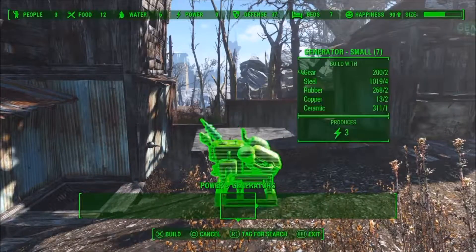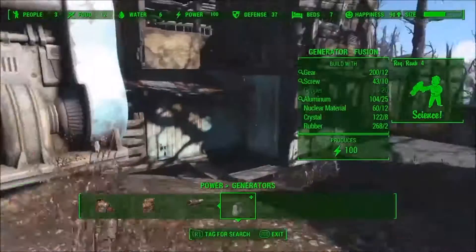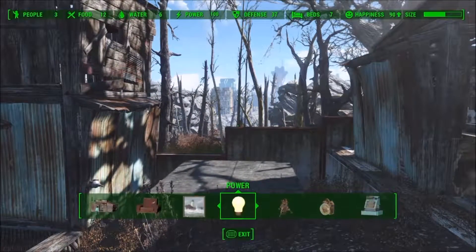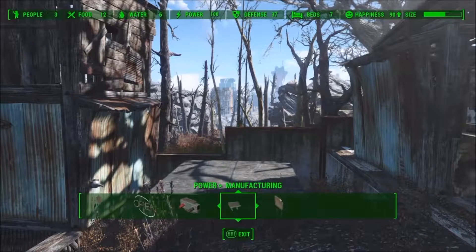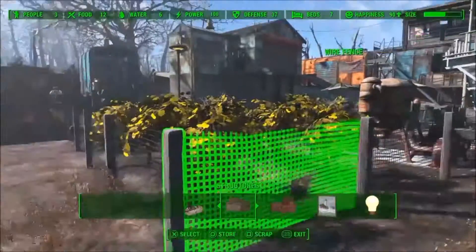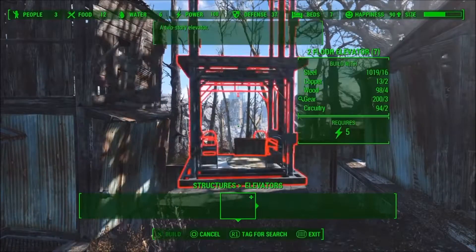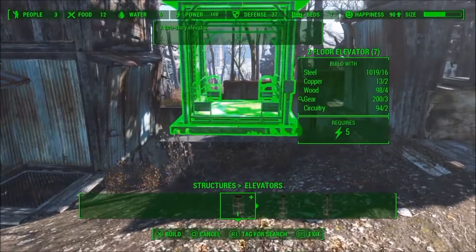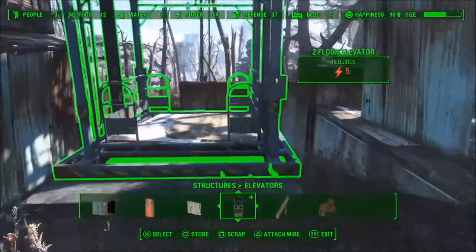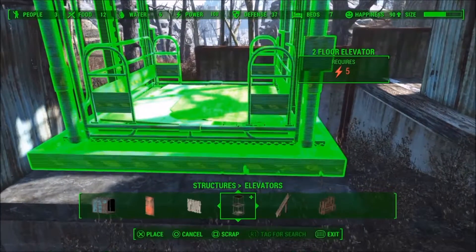What we're doing today is a power generator room. I tested this out a little bit, and I decided this was the best place for the generator because we've used up all the land, so I had to get a bit creative with this one. I actually found an excuse to use the elevator, so I'm loving these elevators.